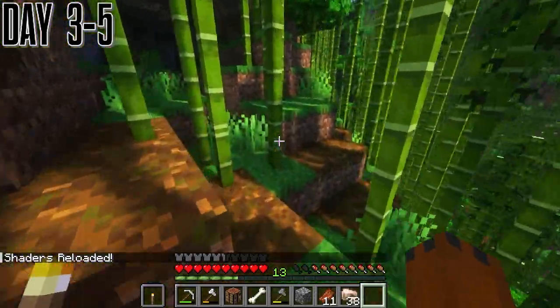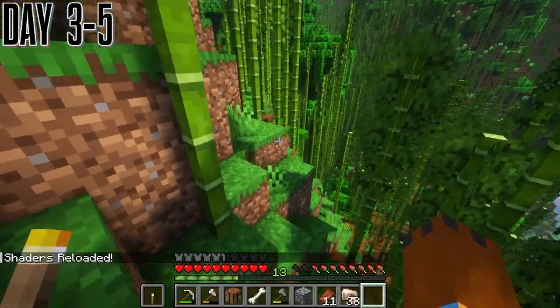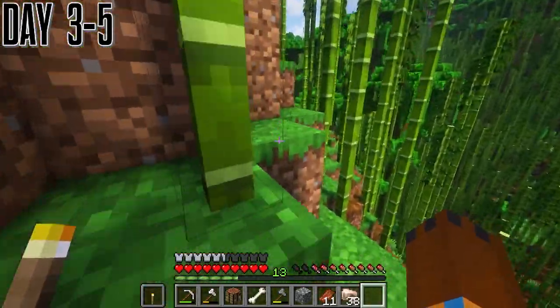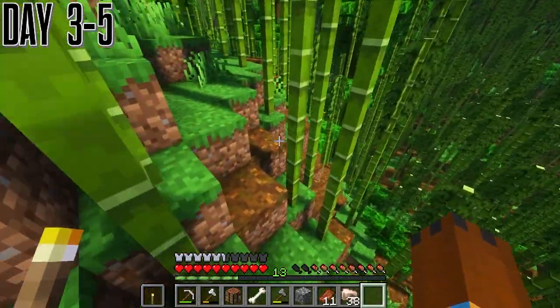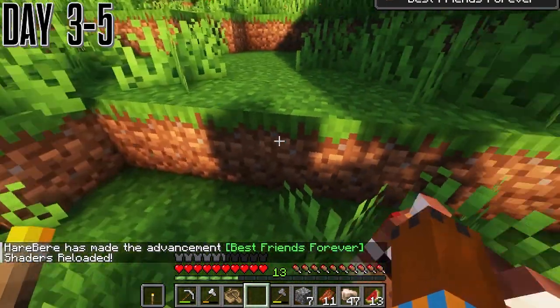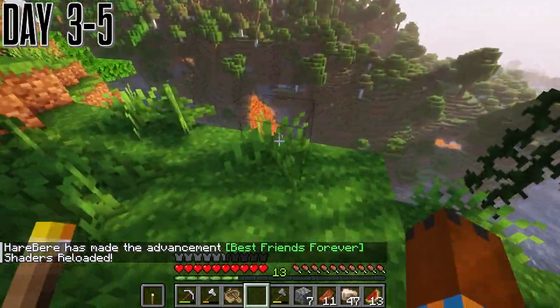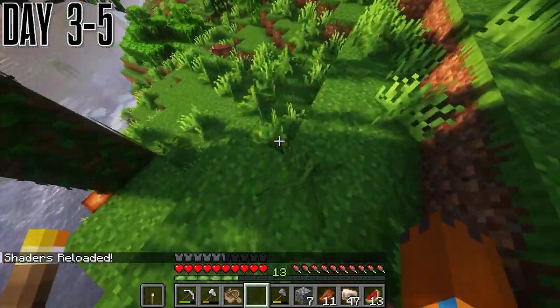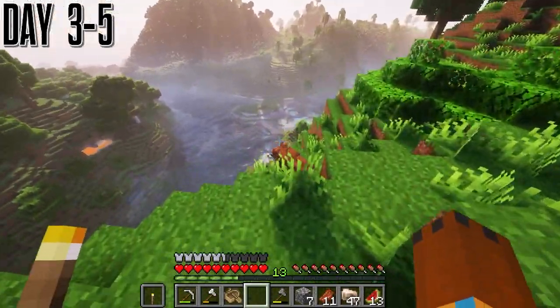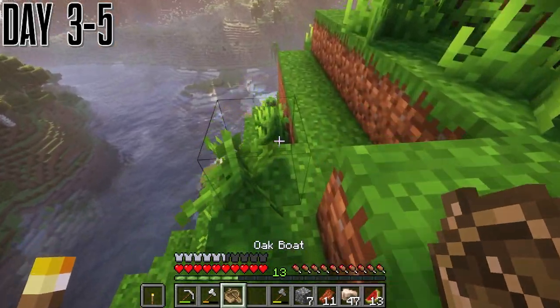We found this jungle, which could be a place where we settle — not exactly right here because all the bamboo is just going to get in the way. Then we got our first dog of this playthrough. It's the jungle type, so hopefully we can get all of them before the end of this episode. I'm going to try to get some name tags for him, but that's going to be way later on.